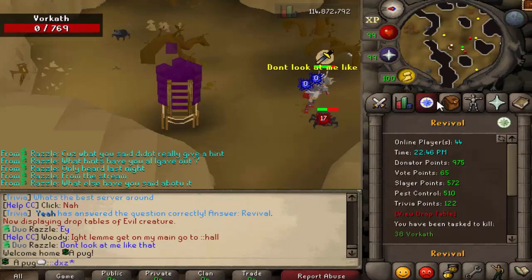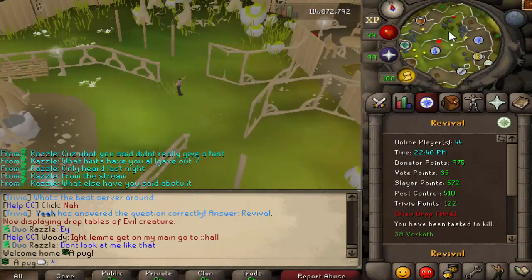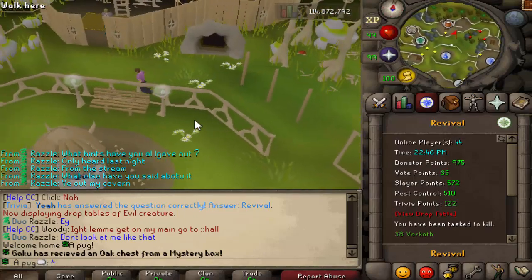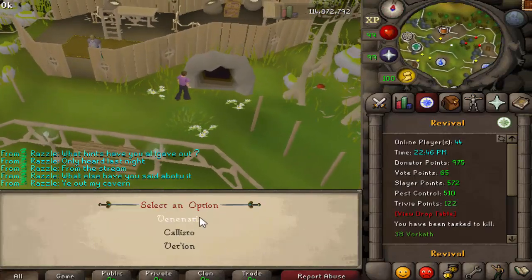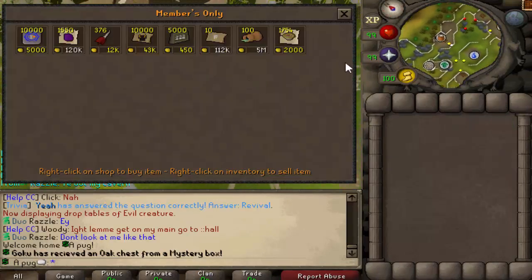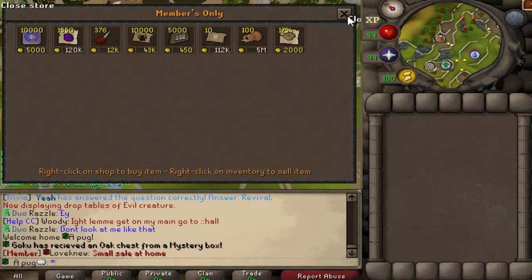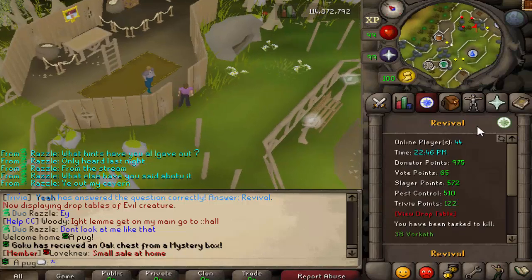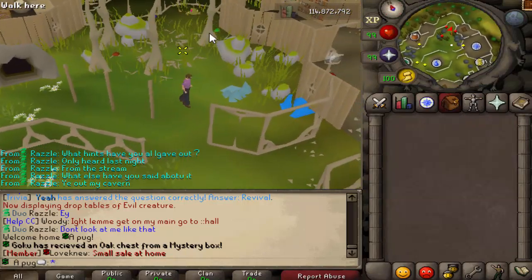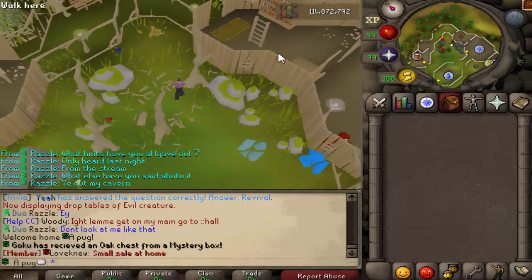Let's go back to the DZ. Directly north you have a cave which takes you to some of the wilderness bosses — these ones are safe, not in the wilderness. You have a shop up here with interesting items like the crime on vessel. On the minimap you'll notice some gems you can loot, though iron men cannot loot them, so they're kind of pointless since normal players would have no reason to either.